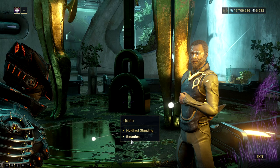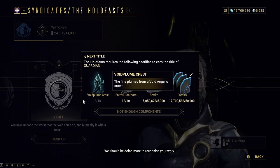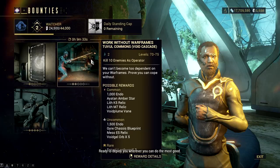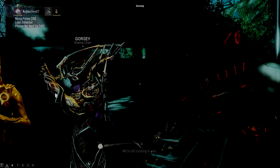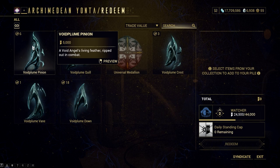Why farm these resources? Are they that important? The first reason is because they are requirements in ranking up the new Holdfast standings. Every rank will require a void plume, which is why you need to have enough to max rank the Holdfast standings. A quick tip: in terms of Holdfast standings, the best way is still doing bounty missions and exchanging Void Plume Quills to Archimedean Yonta. Why Void Plume Quills? Because they are pretty common right now in bounty missions as rewards when completing the challenges in each bounty mission. Since we are at the early stage, I wouldn't recommend using the other void plumes for standings since they are necessary for other stuff in the game.